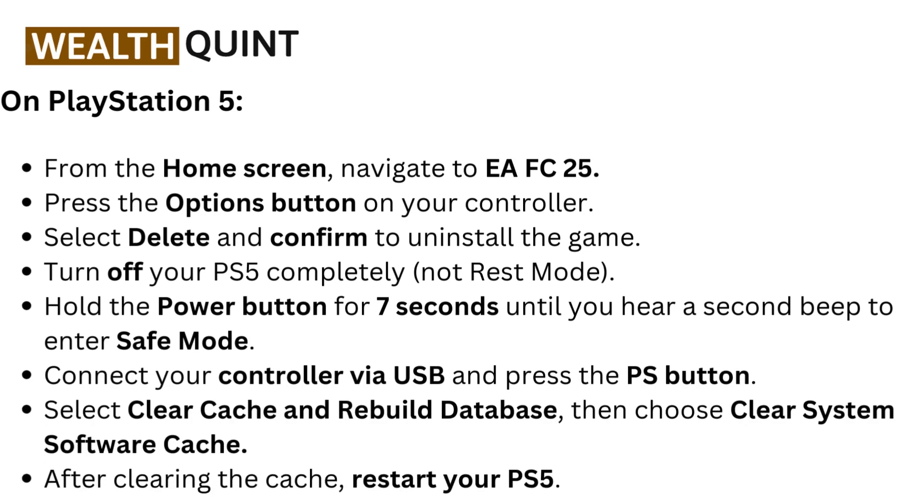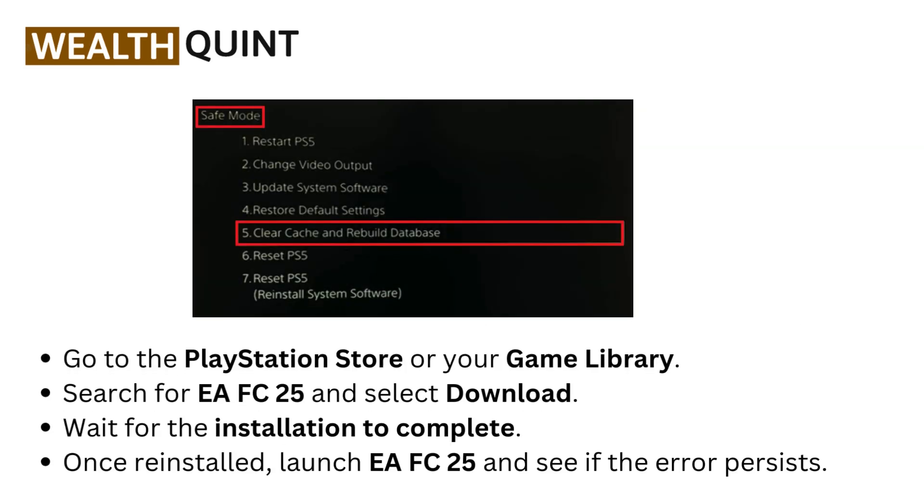On PS5: from the home screen, navigate to EAFC 25, press the Options button on your controller, select Delete, and confirm to uninstall the game. Turn off your PS5 completely — hold the power button for seven seconds until you hear a second beep to enter Safe Mode. Connect your controller via USB and press the PS button. Select Clear Cache and Rebuild Database, then choose Clear System Software Cache. After clearing the cache, restart your PS5. Go to the PlayStation Store or your game library, search for EAFC 25, and select Download. Wait for the installation to complete.